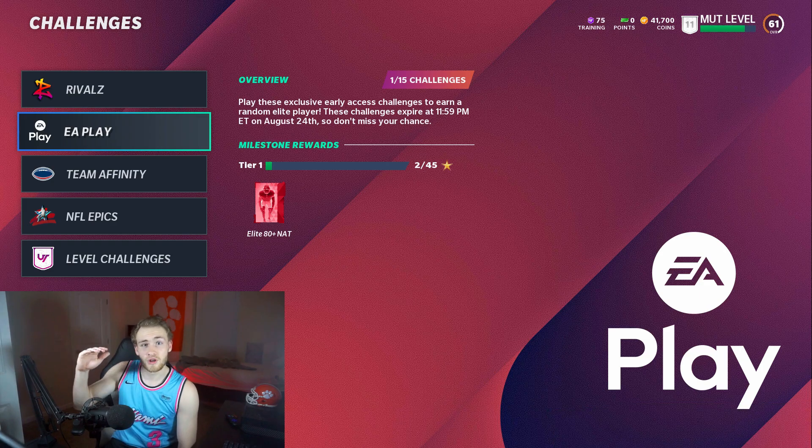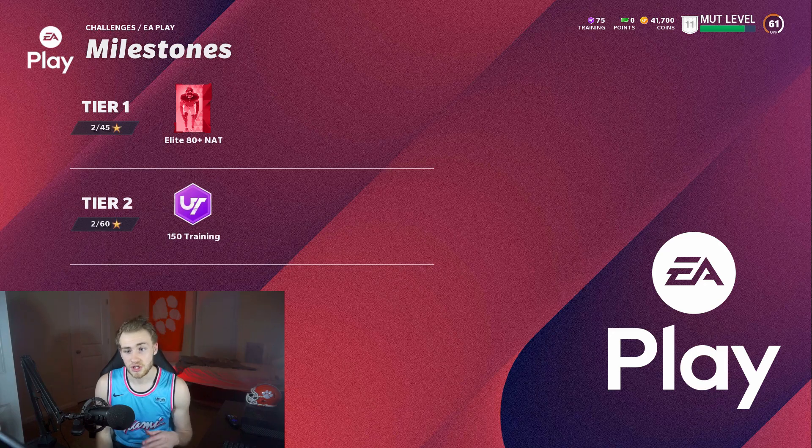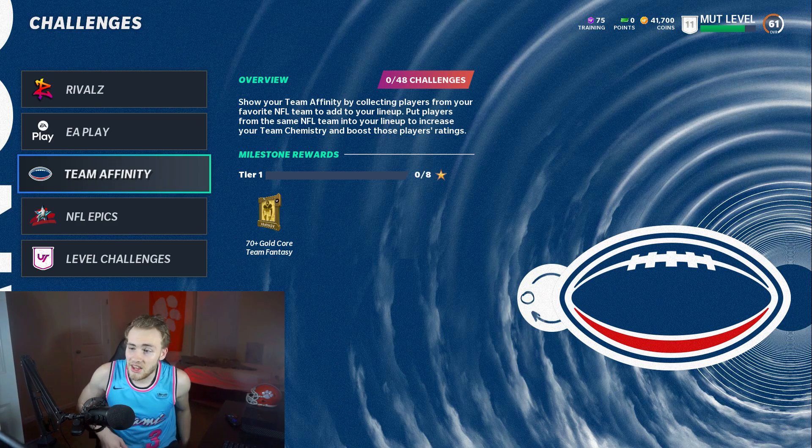EA Play right here — you get 85 stars, this is just for EA Access. You get a free elite 80-plus NAT, so this could be someone super good. It could be an 88 Patrick Mahomes, it could be a Saquon, it could be an Odell Beckham — it could literally be any elite in the game. So that's freaking fire, and it's only 45 stars and they do not take long at all. So that's another free elite you can get.